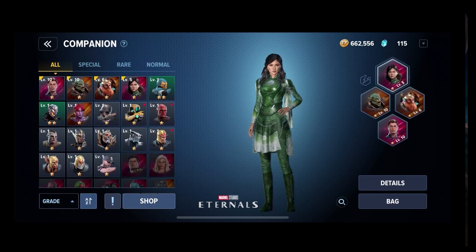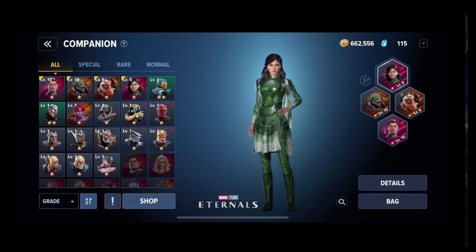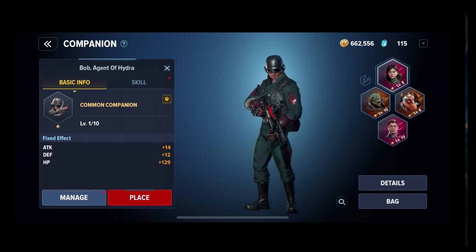I praised them for having free-to-play players participate, but here's the thing — you made all the normal characters characters nobody wants to play with. Nobody cares about any of them. The most somebody would care about, and that's only if they're a really hardcore Deadpool fan, is Bob the Agent Hydra. Bob runs around with Deadpool in the comics — he's pretty funny. But that is probably the only common companion you'd actually want. Everybody else looks so generic.